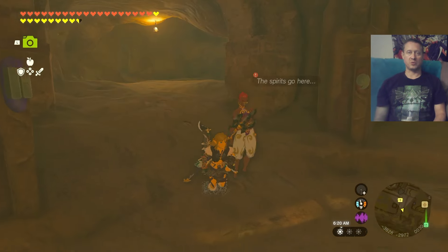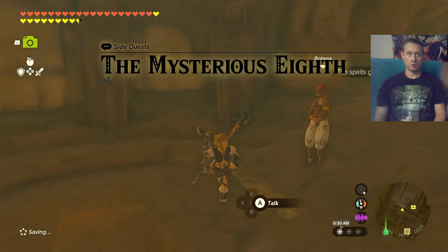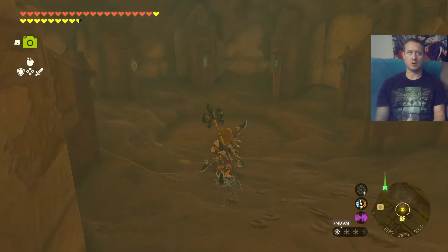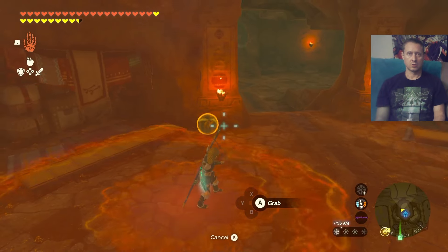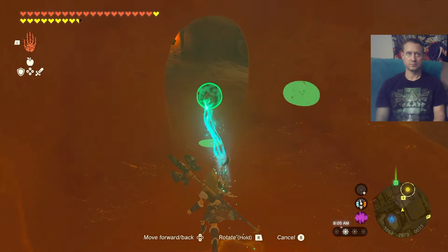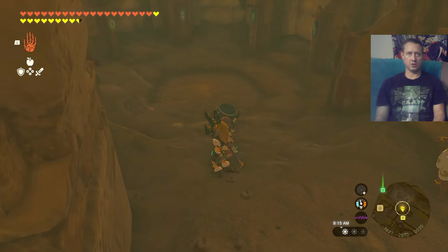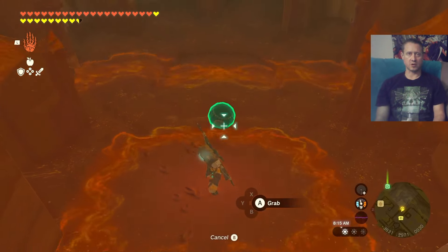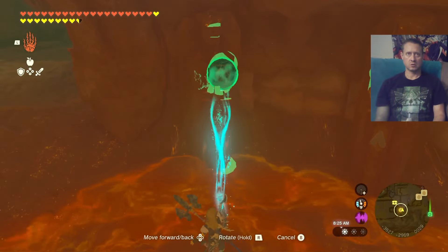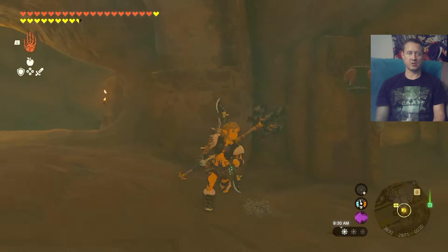Notice this NPC just showed up — go ahead and talk to her, and this opens up the whole point of this deal. Just as the game indicated, we have to bring all those orbs over to this spot. First things first, right where she was standing initially — that is the little comma shape. I don't know what else to call it, it kind of looks like a comma. We need to put that in the appropriate statue — one down, six to go.